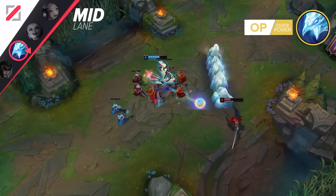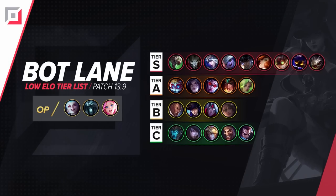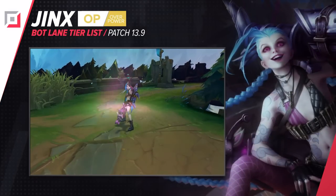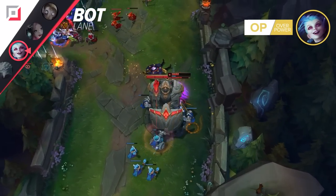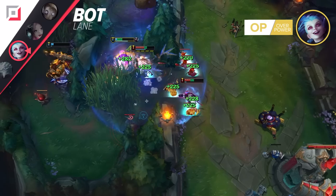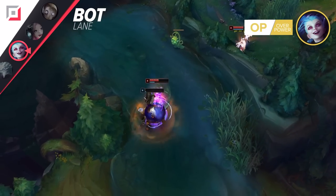Leaving Rod of Ages and Archangel's Staff behind us, we can finally move to the AD carry tier. Before we take a look at mages here, we are going to give Jinx some air time. With the recent changes she's lost a bit of AD, but nothing too severe. You'll still be able to farm up and get that one fight in which you'll absolutely pop off with your reset mechanic — all it takes is just one mistake by anyone on the enemy team and you're either back in the game or about to end it.